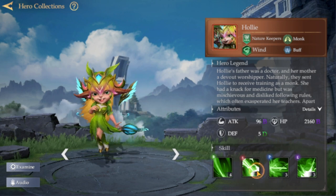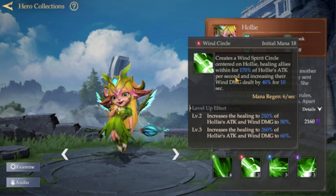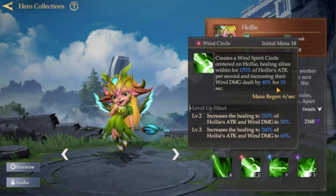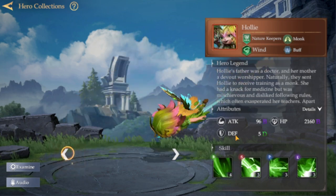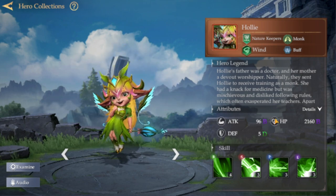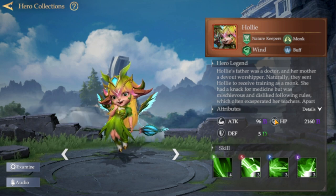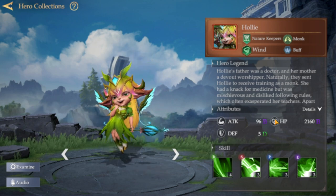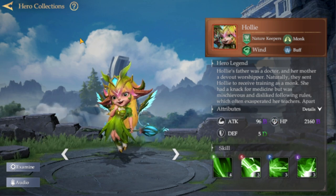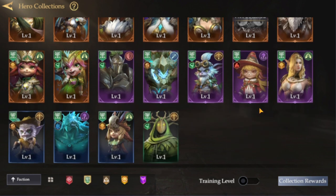The next one is Hulie, also a Monk from the wind element, and a really great one if you're building wind heroes. Her skill heals the ally within her range for at least 170%, and increases wind damage dealt by 40% for 10 seconds. She's mainly focused on long-range heroes within her wind barrier range. Her passive is great if you want to boost wind element damage for heroes close to her. Overall, these are the notable heroes in the Nature Keeper function — the rest are Epic rarity and will be used as fodder.